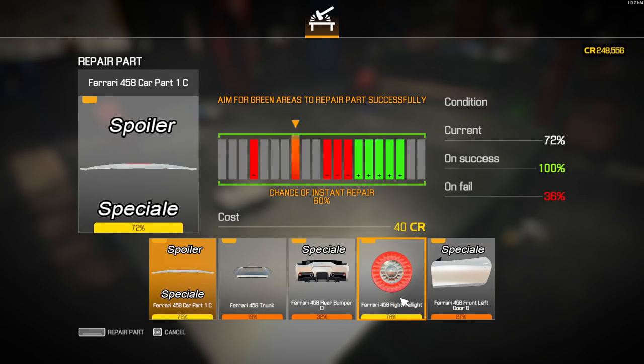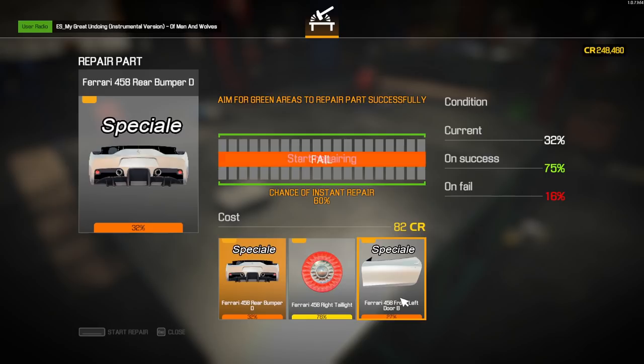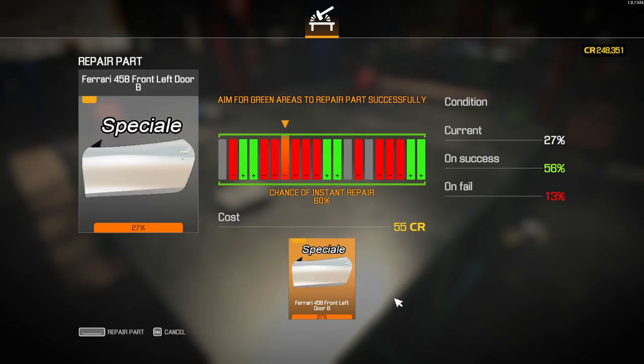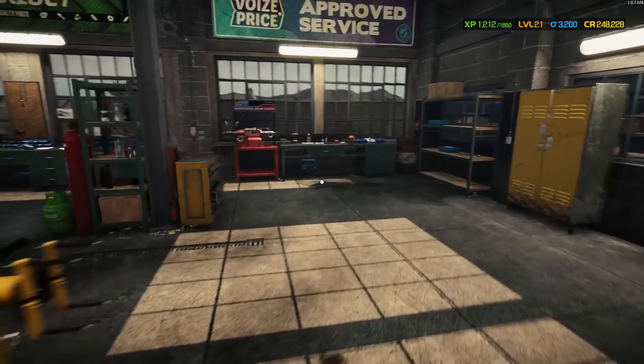We can't fix the taillights and headlights and stuff normally, but that's okay. We'll still have to buy windows and glass. I broke the trunk — whoops. So we still have to buy windows and glass and apparently now a trunk. And there is a door we're going to need too, because we've only got one door. But that's okay. Not bad overall. We've got all four of the brakes we can repair, so that's good. Let's see how many of these things we can get fixed.